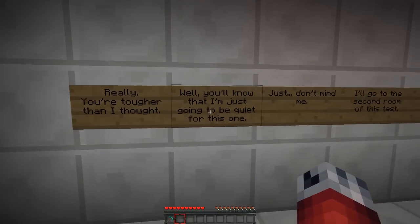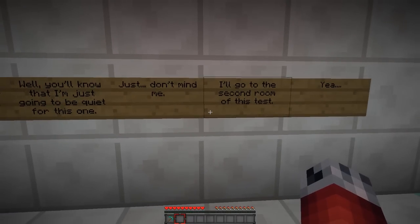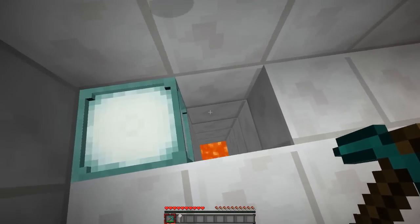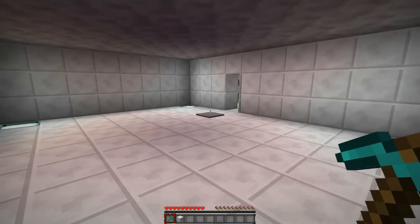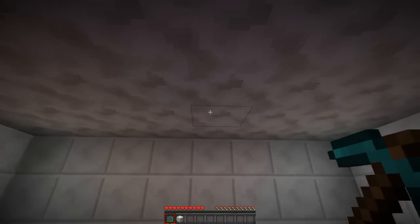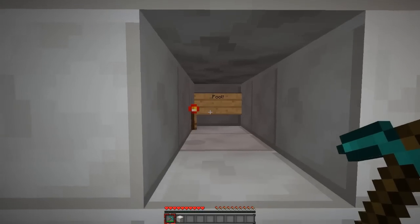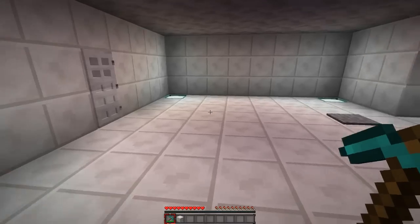Germ says 'you're tougher than I thought, I'll be quiet for this one — going to the second room of this test.' All right. I have a feeling it's not just about breaking stuff. Is there any chiseled blocks here? I actually don't know — did I miss something? We're obviously not supposed to fall down either.